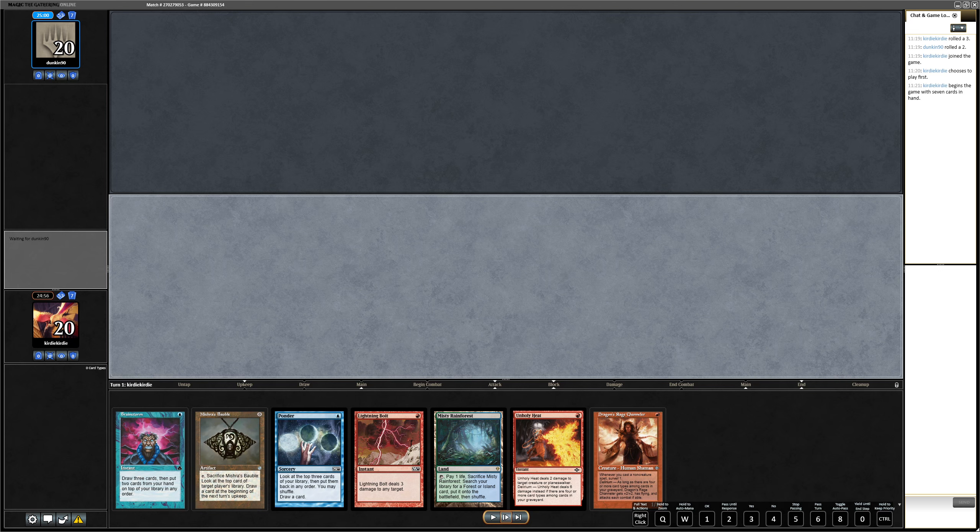The question is do we want to play the Ponder first, or do we want to play Dragon's Rage Channeler first? We have Dragon's Rage Channeler and then Mishra's Bauble — this would give us one surveil trigger, one look to find a land.